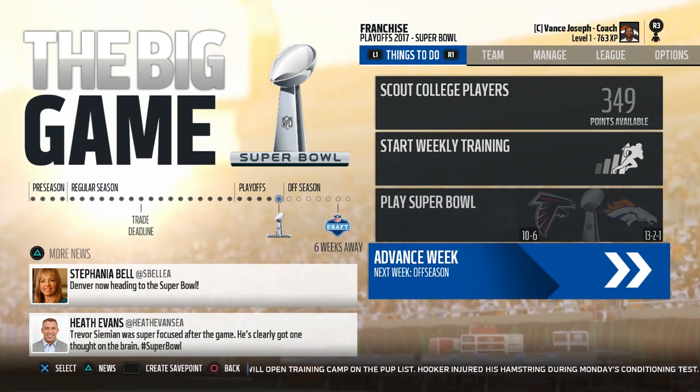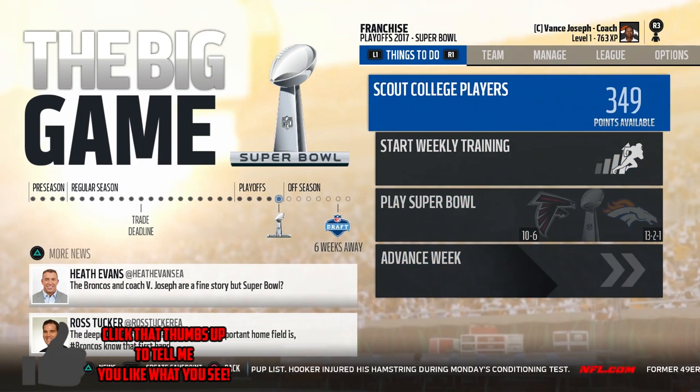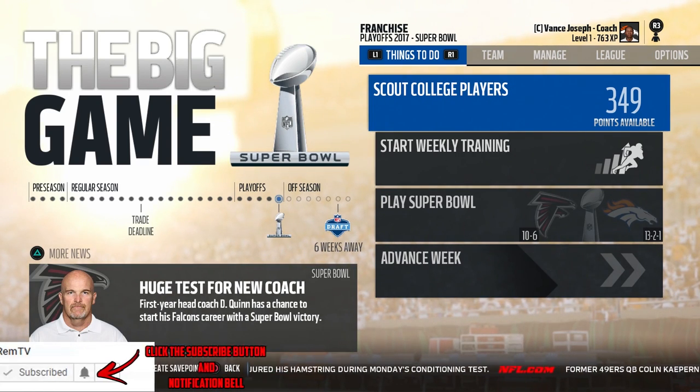Hey everybody, welcome to RamTV and welcome to episode 19 of my Madden Connected franchise for the Denver Broncos. We are here for the Super Bowl. I'm actually really nervous. We're going to be facing the 10-6 Atlanta Falcons.